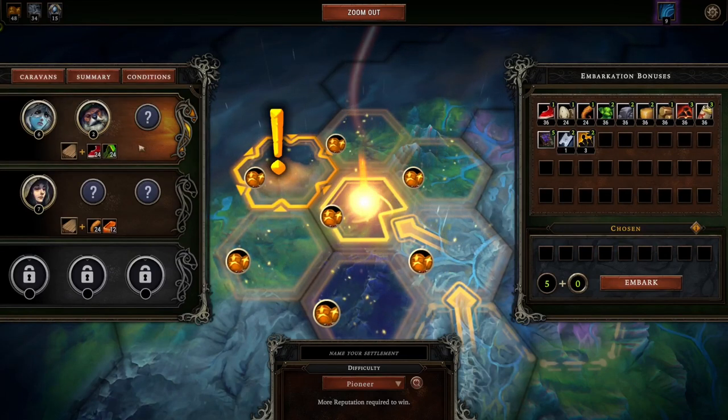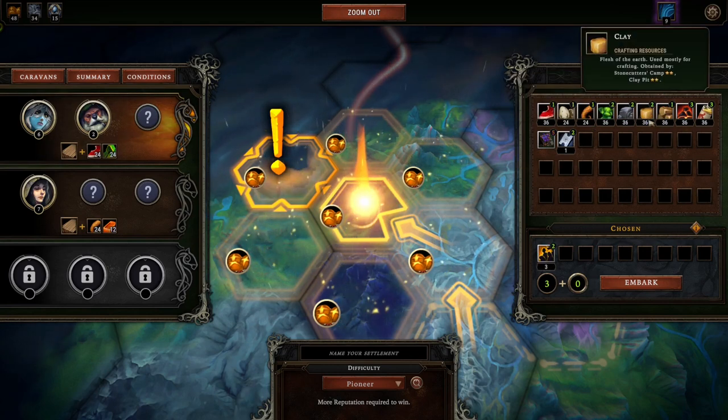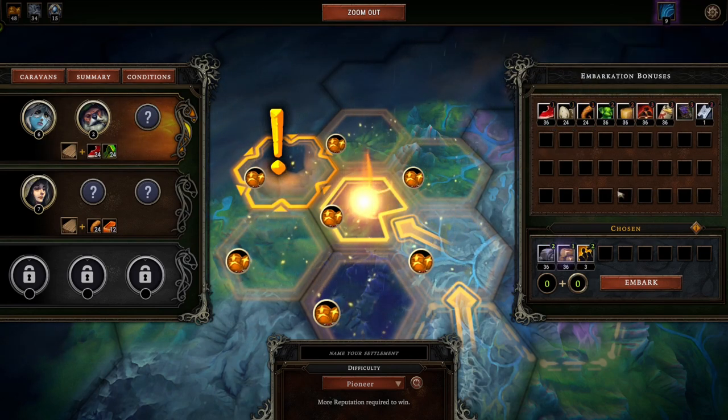Beavers and Harpies, why not? First I gotta help fix up wood. Let's get even more people, let's get some stone, let's get some wood. We're on Pioneer difficulty — we've done that before.